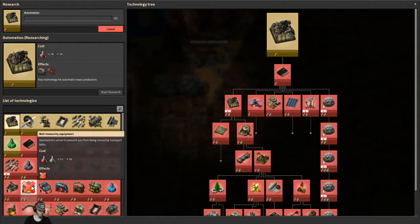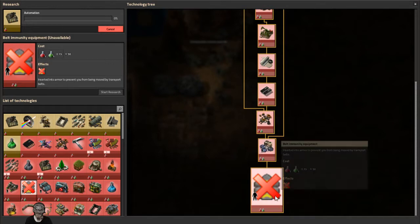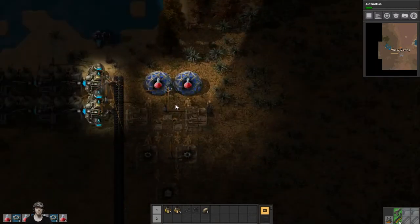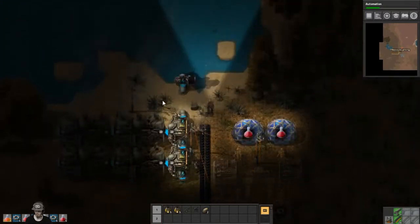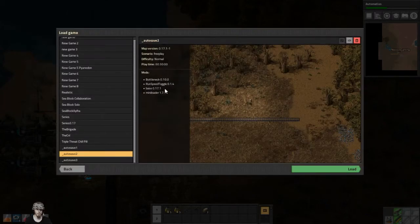Belt immunity equipment — that's not even a mod, that's just something we can unlock. Portable solar panel comes after portable solar panel, okay. I don't think it's a mod because the active mods are just Bottleneck, Run Speed, and Mini Loader. Looking at the load game screen confirms it — and yeah, that belt immunity is actual in-game technology now.